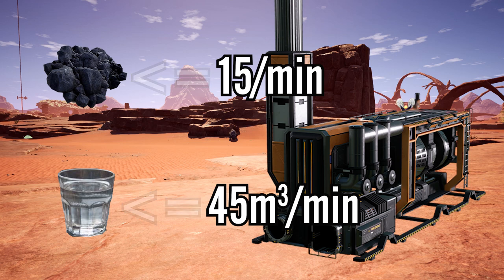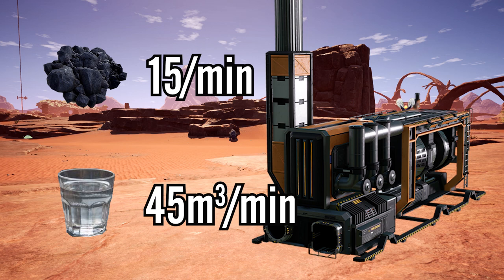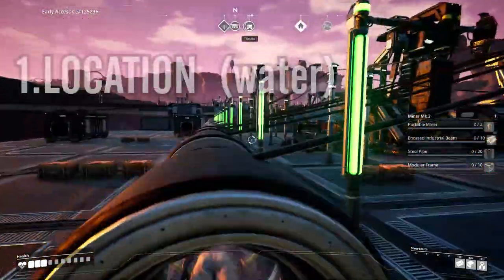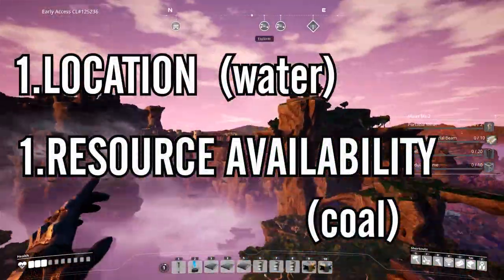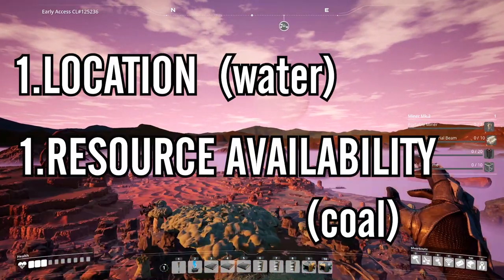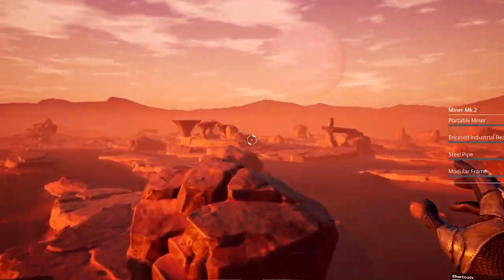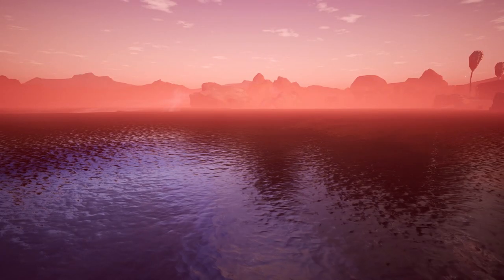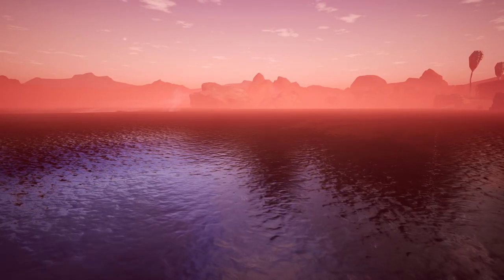Of course, it's always safe to follow the numbers exactly because eventually you will get close to 100% usage, in which case the numbers will become relevant. Before you start building your power plant, you need to consider the location and availability of resources, both of which correlate to each other. A good location is the desert, where there's an abundance of water and coal.